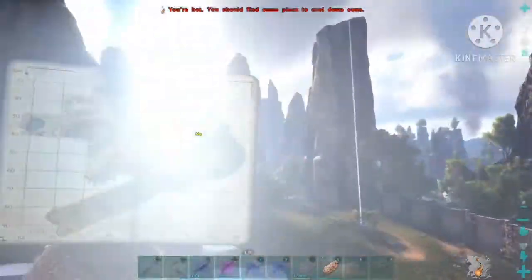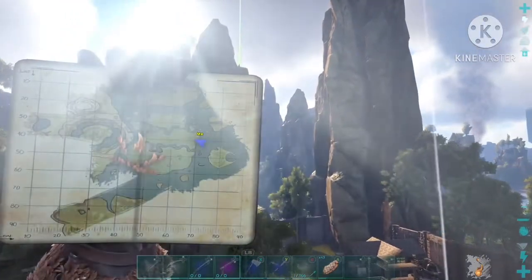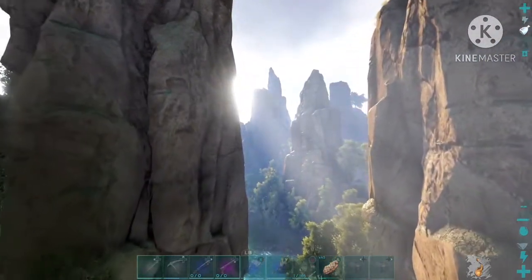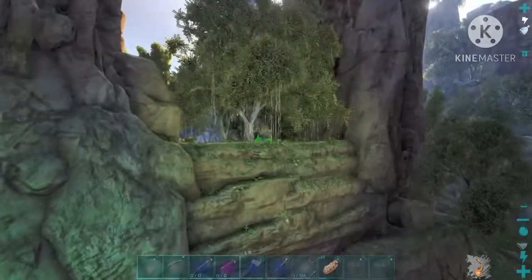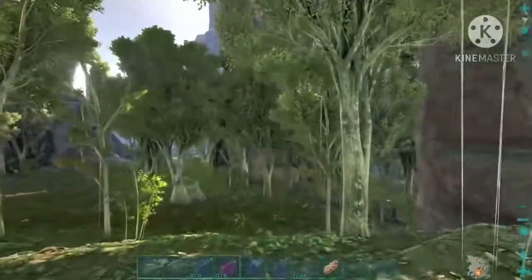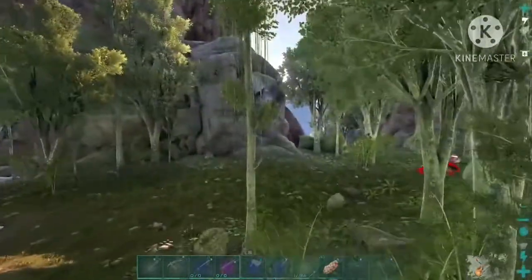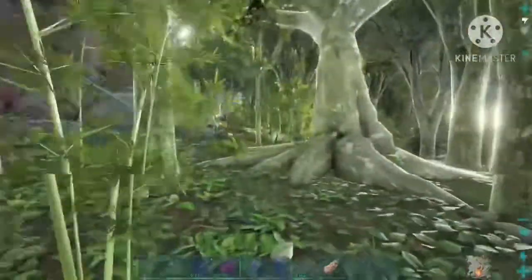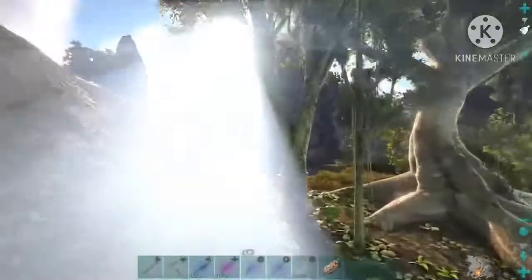Once you've got to this part on the map, you want to come through this little gap right here on the mountain. I'll show you exactly where it is — it should be just there in front of us. Once you're through, go to the left of that area, then go straight — actually go right, take a right here without getting attacked.